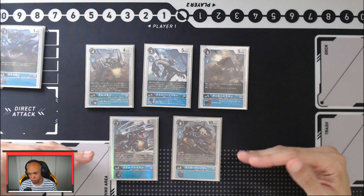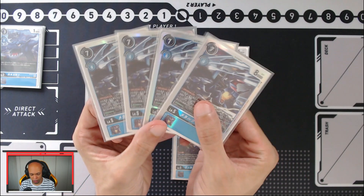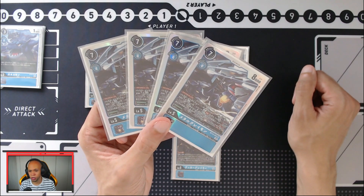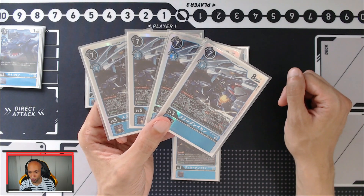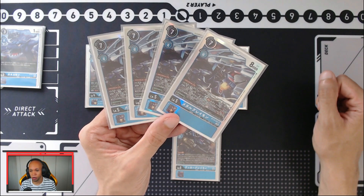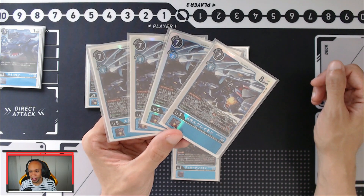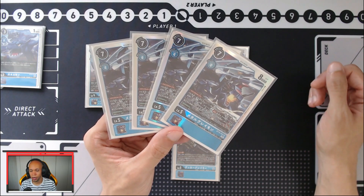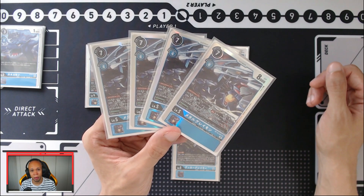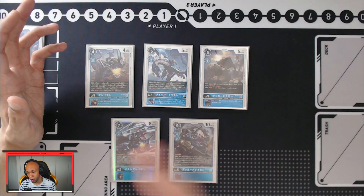Now let's look at the powerhouses of the deck. The first is four copies of level five Metal Greymon. He is Digicrossable by using a Greymon-named digimon and a Male Bergermon-named digimon, reducing his cost by two for each one used — meaning you can play him for three if you have both. He also has material save two, so when deleted you can save two sources under a tamer. On play he gains rush, so he can attack immediately, and if you Digicross him you can freeze up to three of your opponent's digimon with equal to or fewer sources than Metal Greymon.